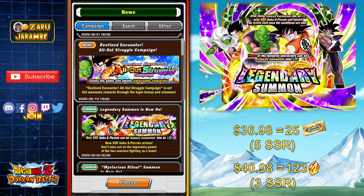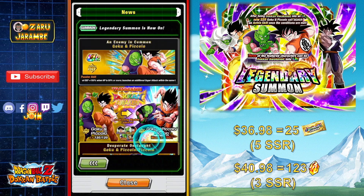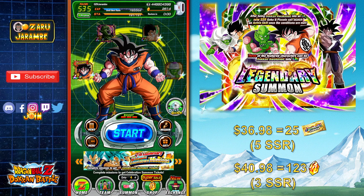You also have some discounts on this banner — a 3-step discount summon set that will cost you a total of 110 Dragonstones from step 1 to 3. Each of those steps gets you 10 characters, one guaranteed to be an SSR. As a comparison, with the discount summons and some sale stones, you can buy 123 Dragonstones for $40.98 US dollars, and that will get you 3 guaranteed SSRs. Neither option gives you guaranteed featured units, but the tickets are actually not a bad idea, especially if you're trying to save your Dragonstones for the anniversary, which I highly recommend.